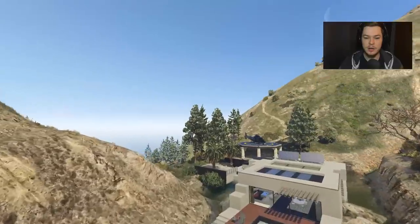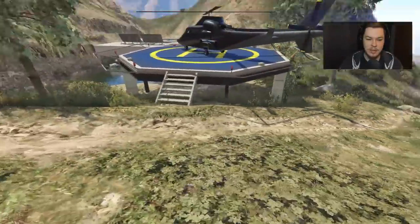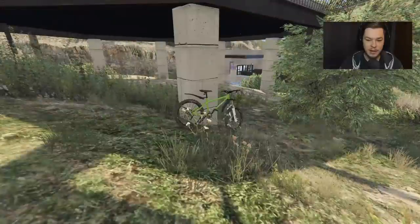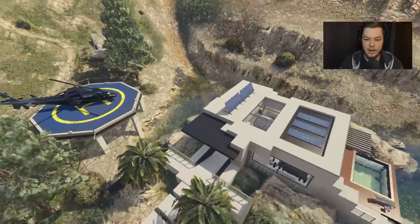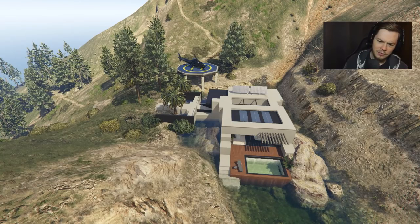Anyway though, the last thing is I guess the helicopter pad, which you kind of have to go all the way around this side and then you can get up, and there's a little bike down there. Very nice, very nice. So that's it for the house. For some reason there's two things that didn't spawn properly — really weird — but here's the Small Villa, guys.